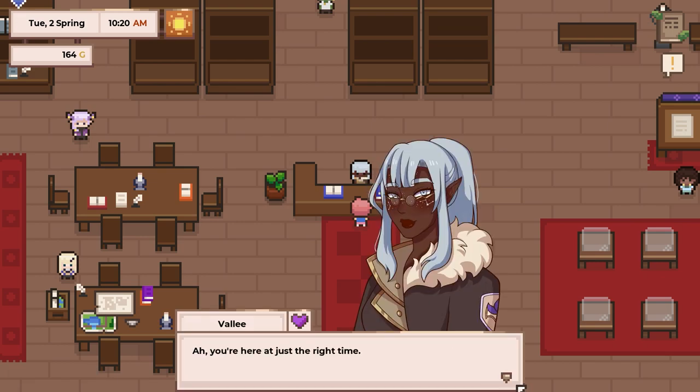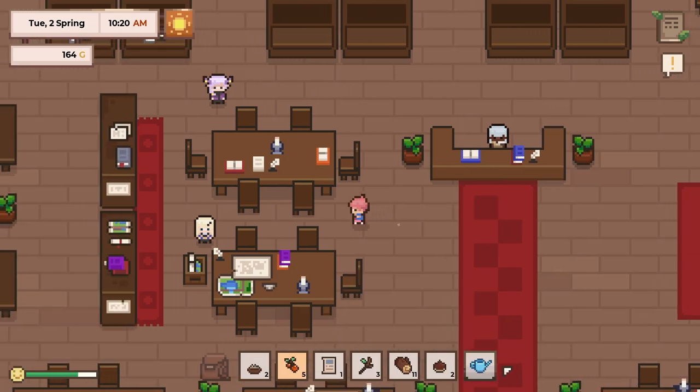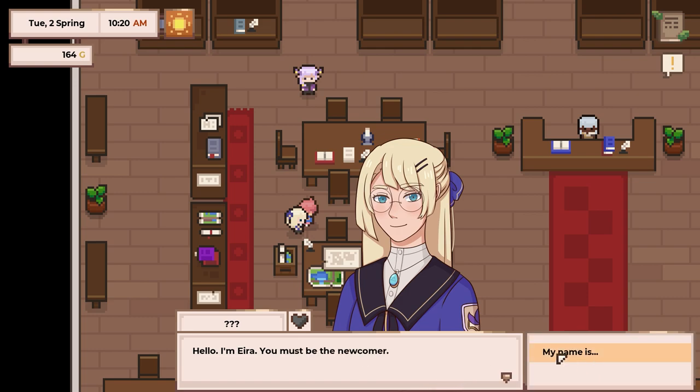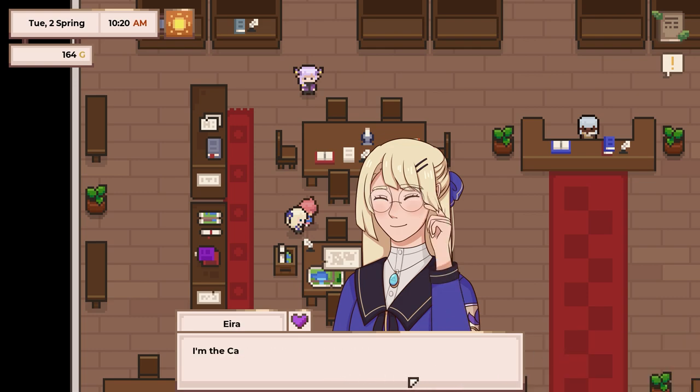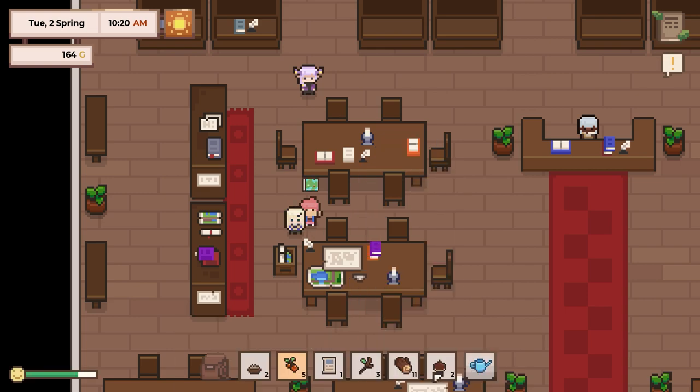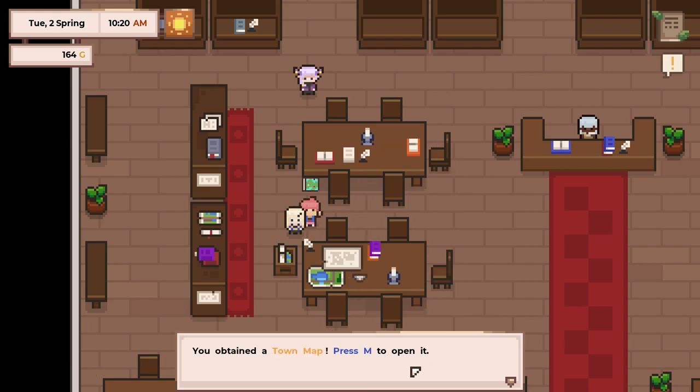You're here at just the right time. If you haven't met the others, go do and say hi. Hello, I'm Ira. You must be the newcomer. I'm the cartographer and librarian in the archive, and sometimes I help Valley with other tasks as well. Speaking of which, I recently made a few copies of the local map — I think it might be useful to you. Press M.